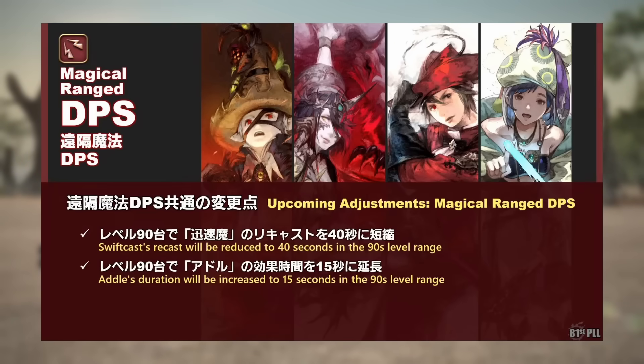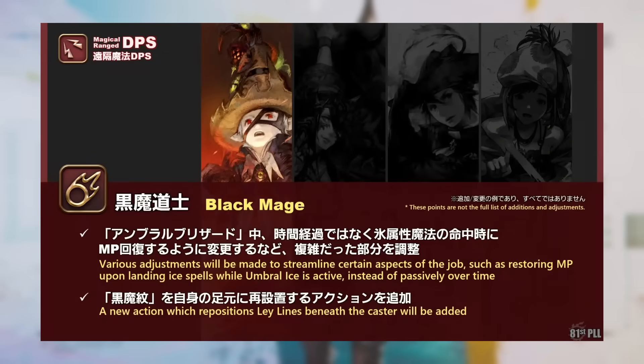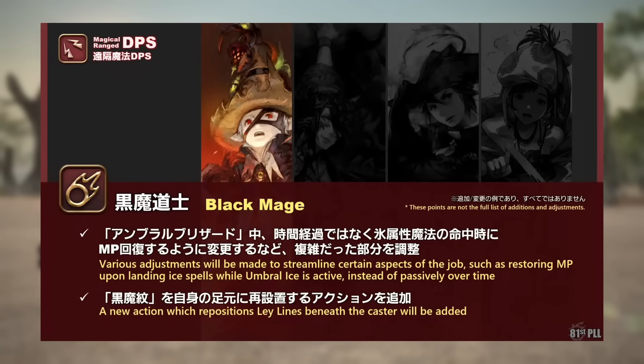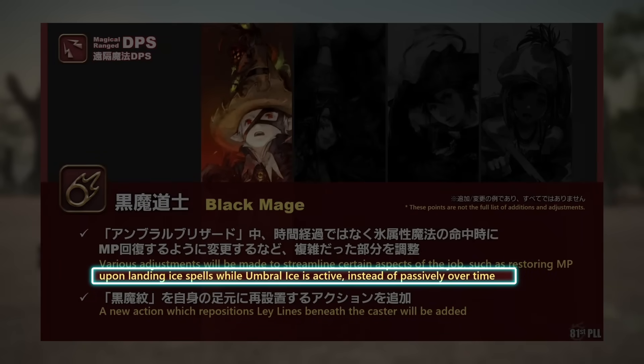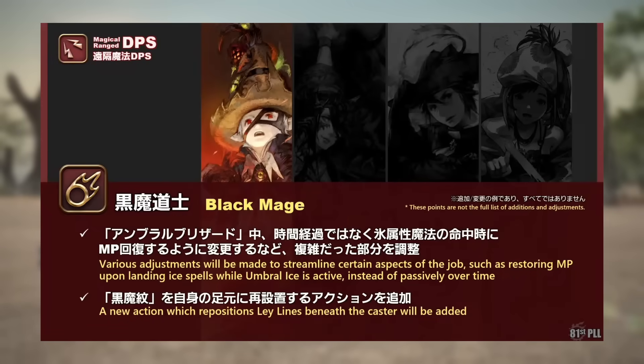For Black Mage specifically, probably one of the most important things to note that they announced in the live letter is that MP regeneration in Umbral Ice is no longer tied to time spent in the phase, but rather casting ice spells in Umbral Ice. This effectively means that what we currently call non-standard will probably not exist in its current form in Dawntrail. More on this in a bit.